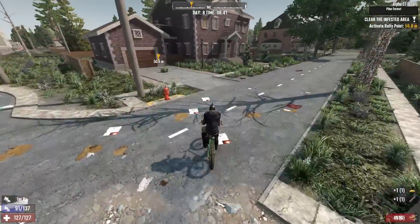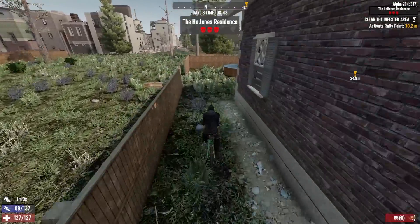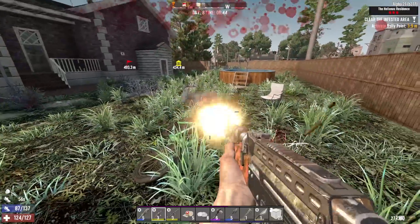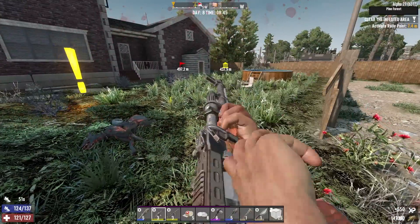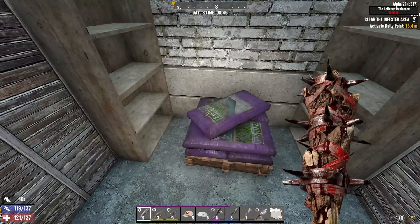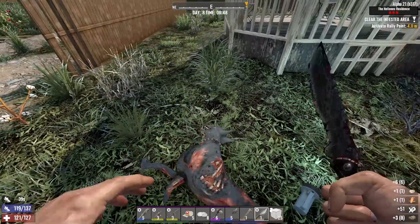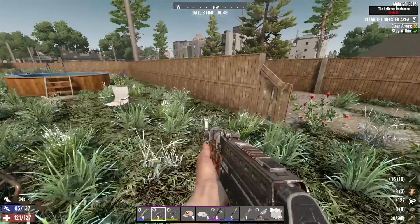This is a really good looking building, holy crap. I gotta start around back - oh, it's got a pool, not an inground pool but still. Stupid mutt, he's probably gonna spawn back in when I start the quest. Okay, I'll be ready for him this time at least. Got him first - we could use the bones.